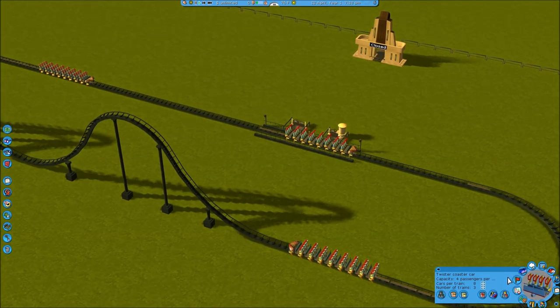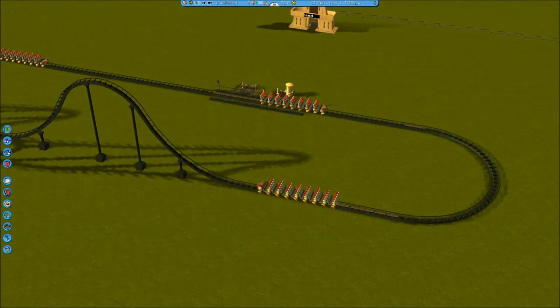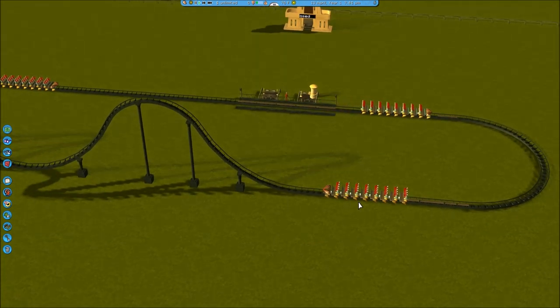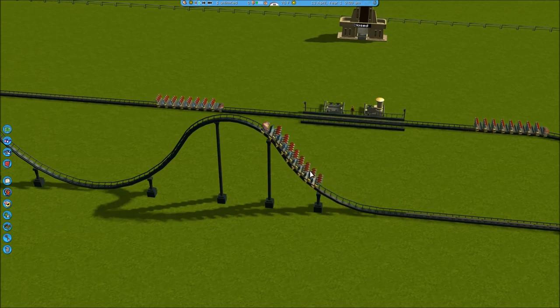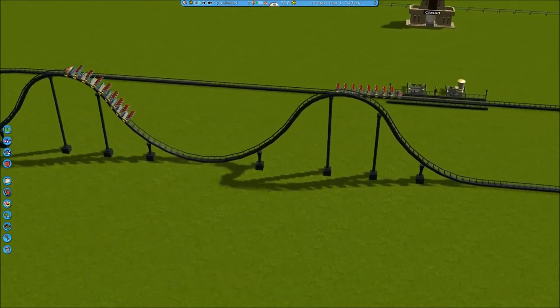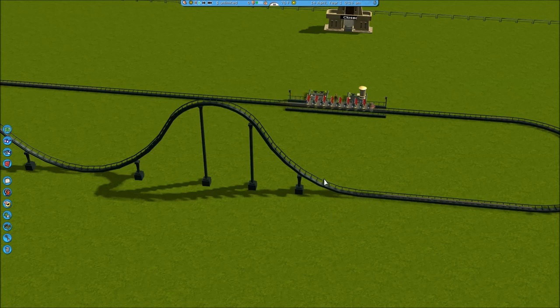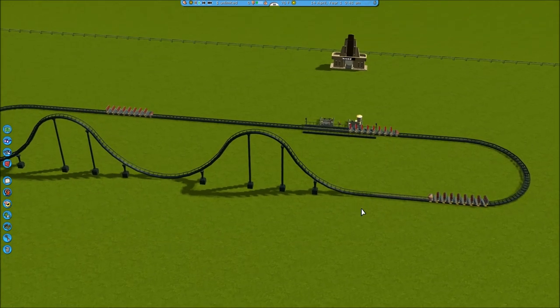Now we can go ahead and test this thing. As you'll see, each one's going to move ahead like block brakes normally do. But once we reach this one, it's going to power launch at 67 miles an hour. Unfortunately, it is a cap of 67 miles an hour, which isn't very fast. Usually the best way to combat that is to just put down the booster lift hills - that's usually the fastest way, in my opinion.